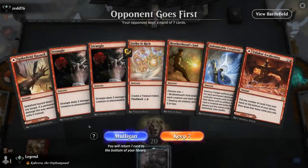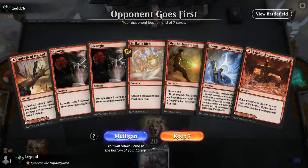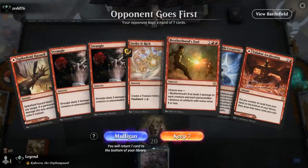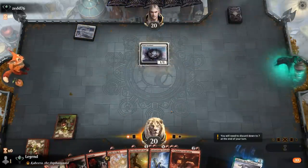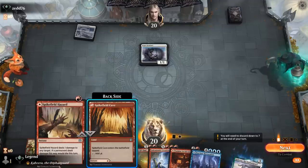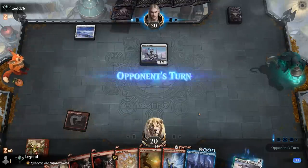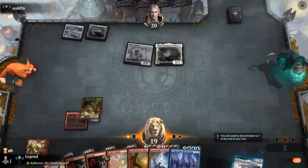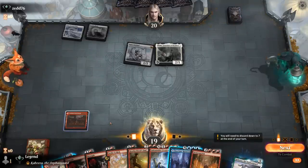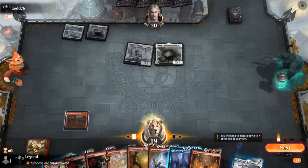We're on the draw. This hand has two lines — we can make some treasure with Strike It Rich to eventually get Creativity to find Charbelcher, and there's a ton of interaction. Turn 1 Sentinel from the opponent. We could kill it with Hazard, so probably fine to play Awakening as our first land. Then turn 2 Thalia — that's a problem. At least Brotherhood's End is gonna be better here. I can take 3 to cast Strike It Rich, which sets up a sweeper in the future.